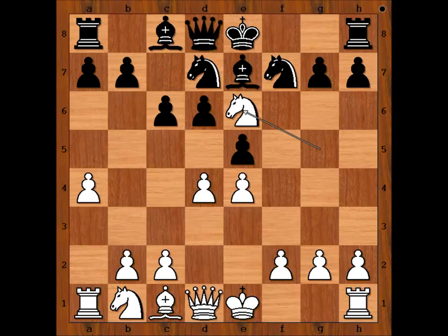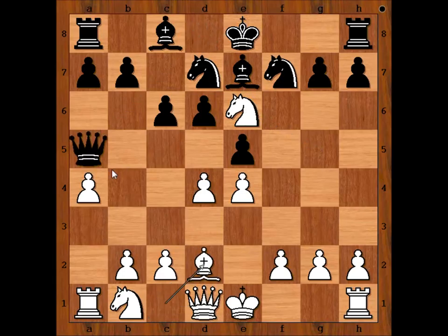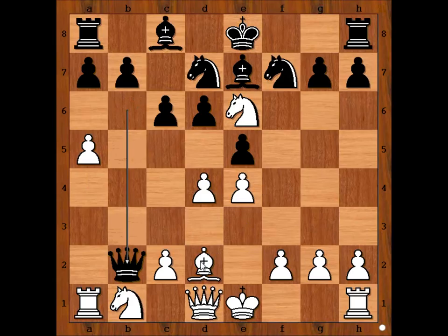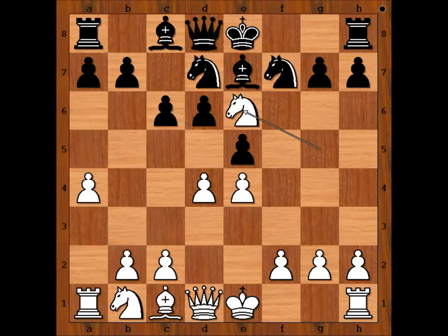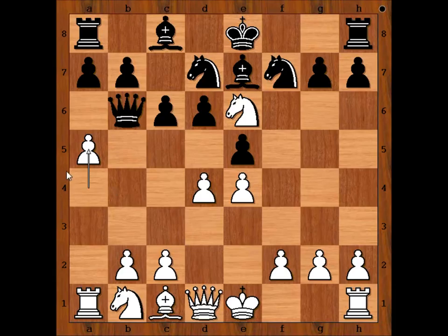Is queen to a5 better? Let's have a look. If queen to a5 check, then bishop to d2, and after queen to b6, a5, queen takes pawn on b2, and bishop to c3 is winning the queen — after queen takes rook, bishop takes queen. In the game, black played queen to b6. A5. If the pawn wasn't on a4, the whole idea wouldn't work.